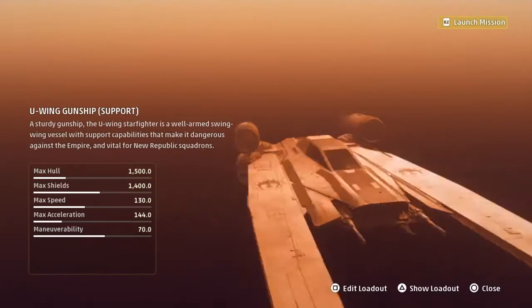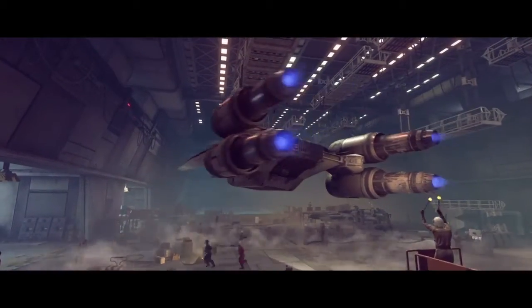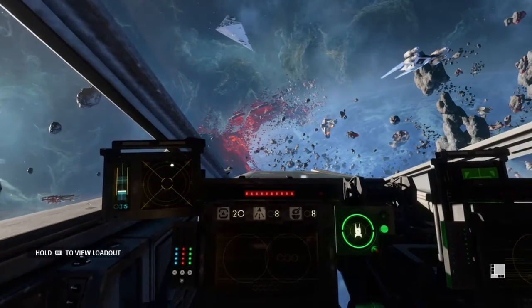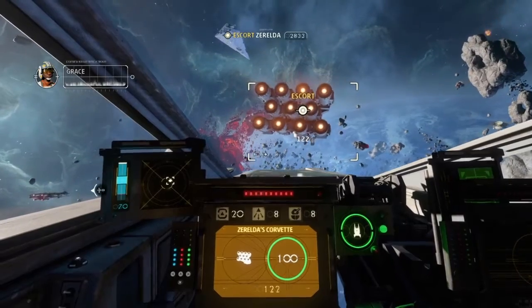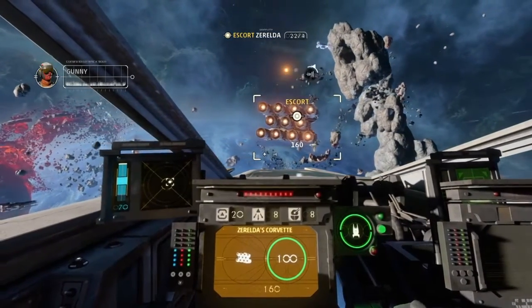Prepare for launch. We're actually going to a droid. Here we are. Okay Vanguard, the broadcast hub is close. Let's go. Look what the nebula's done to that moon! I dread what it could do to our ships. Could be worse — we could be back in the Xavian Abyss. Or dead in the minefield. See? Zerelda gets it.